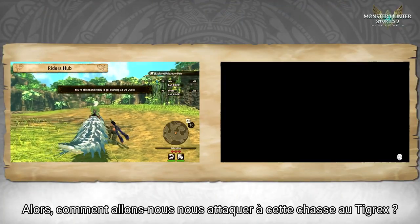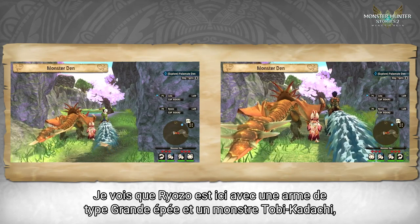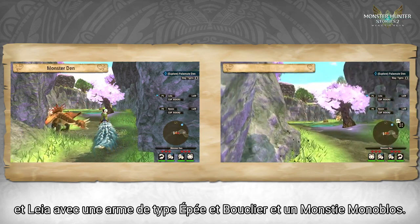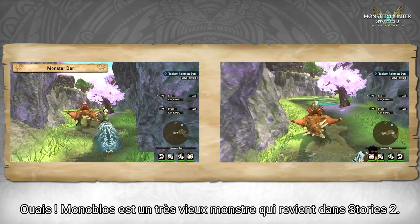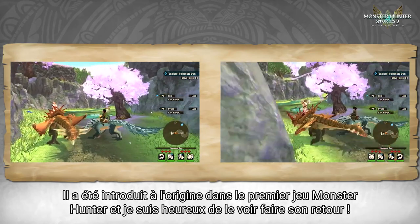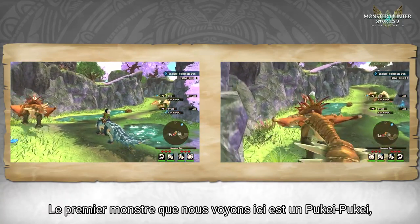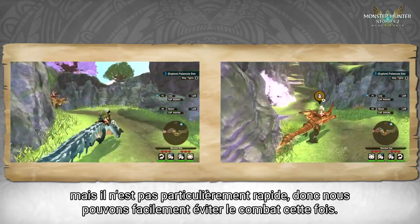So how are we going to tackle this Tigrex hunt? We have Ryoza with the greatsword as a weapon and Tobikadachi as a monstie. And Leia's got a sword and shield as a weapon and Monoblos as a monstie. Monoblos is an old monster that's coming back to Stories 2 — it was originally introduced in the first Monster Hunter game. The first monster we encounter here is a Pukepuke, but since it's not particularly fast, we can easily avoid combat this time.